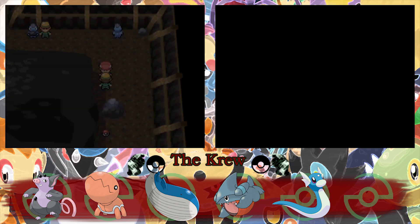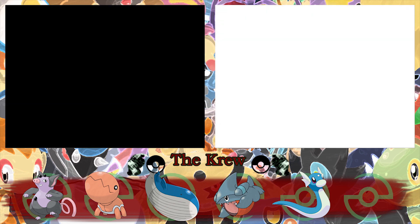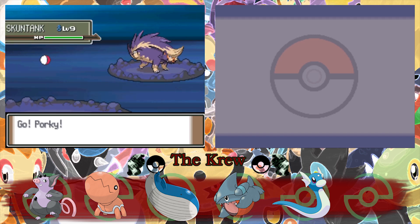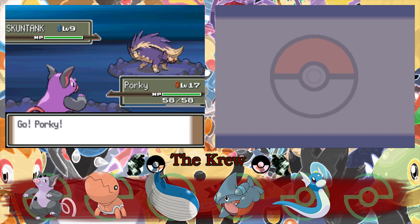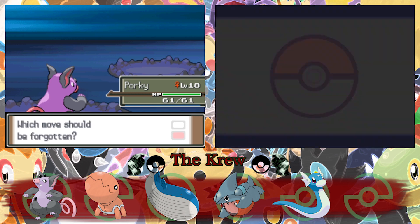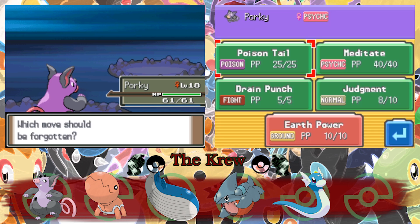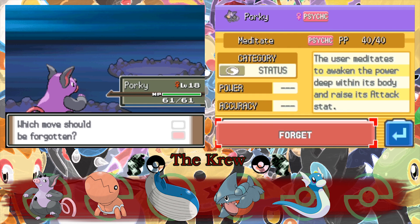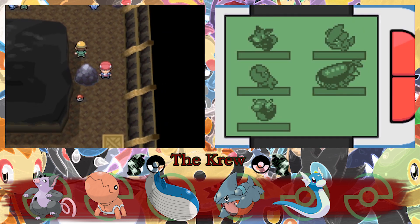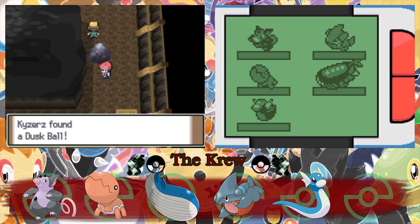Is this dude a trainer? Yep. Skunk Tank. Looks like Skunk Tank is pissed at me because I threw his son in a box. 402 experience! That's a big chunk. Earth Power? Oh my God, that's so good. Let's get rid of Meditate so we can have some power moves all around. We got Poison Tail, Earth Power, Drain Punch, and Judgment — which is Arceus' special move. So technically Porky is God on our team. And we got a Dusk Ball.